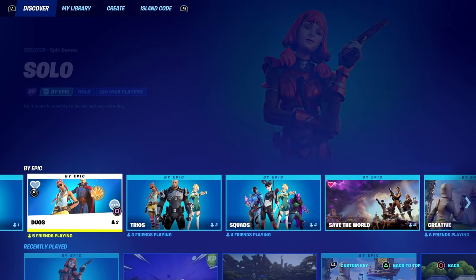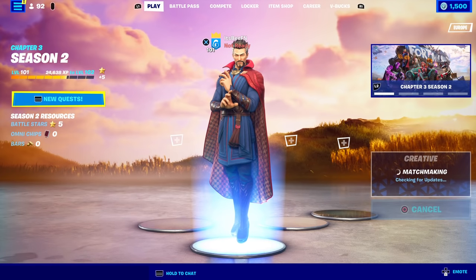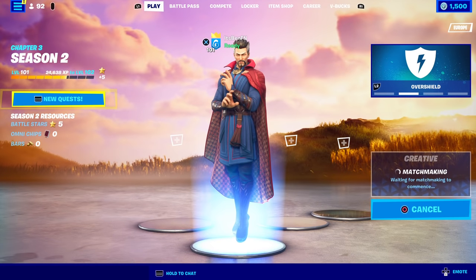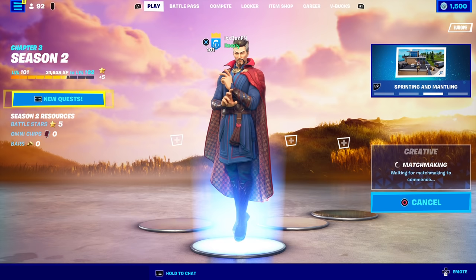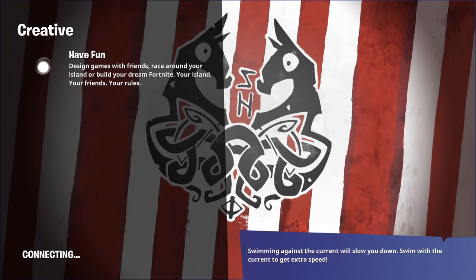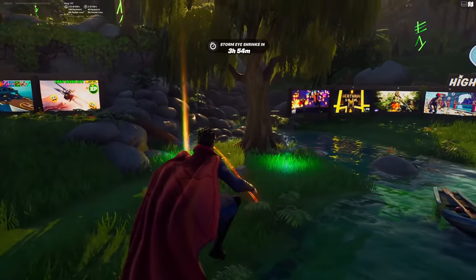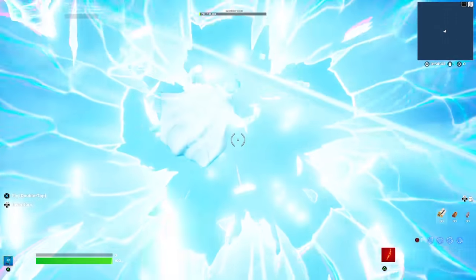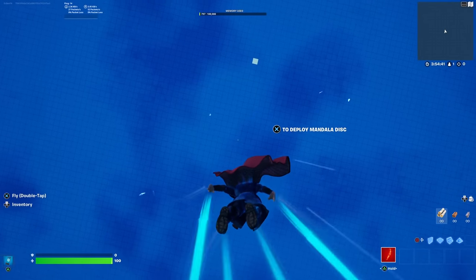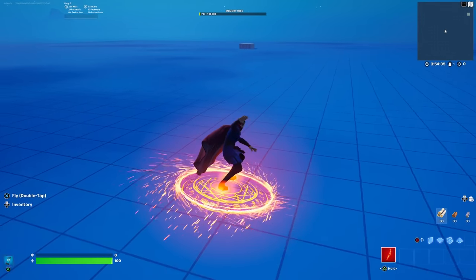To get started, I'm going to go ahead and go into a creative game so I can show you guys the settings that actually do work. You guys will be able to copy the settings and see how you can tactical sprint. This is the easiest and fastest way possible and the best setting so that you can actually do it on console on your controller. Once you are in creative, you can just try it in a grid island — I would recommend just trying it in a grid island. So let's just land and there we go.